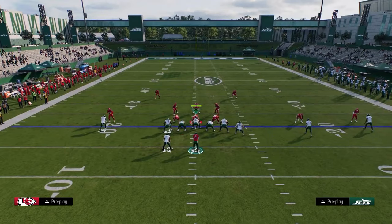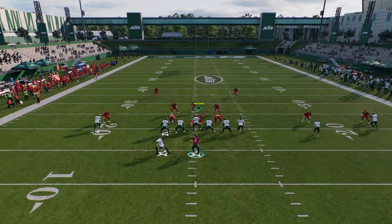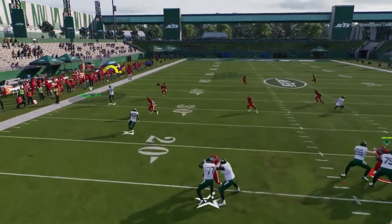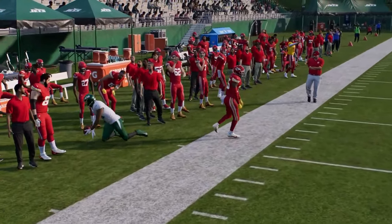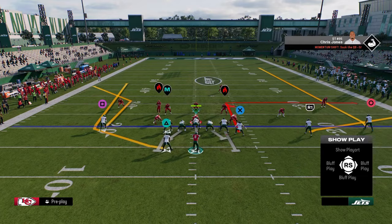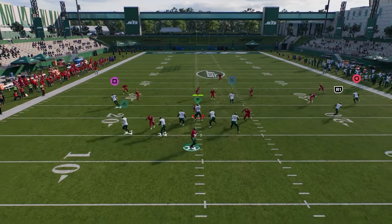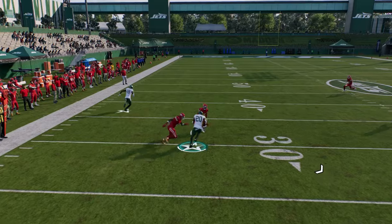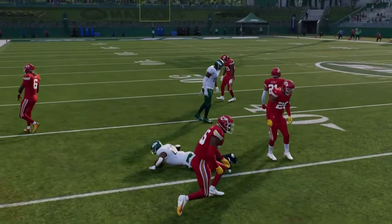Most people aren't going to put curl flats in. If they do, there's other stuff open. The hard flat doesn't defend it — it's basically just a back shoulder throw consistently that I can hit against cover three or cover four. Then what they're going to have to do is drop a purple, and then I can just throw this wheel route right in that little pocket. I love this little two-man game.